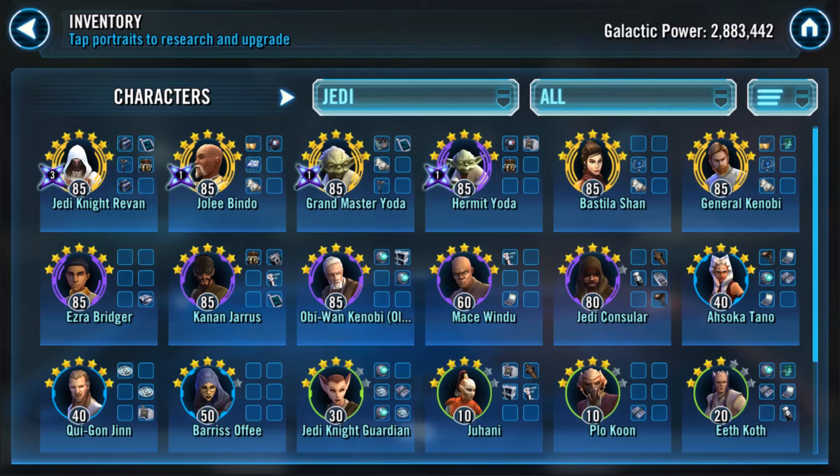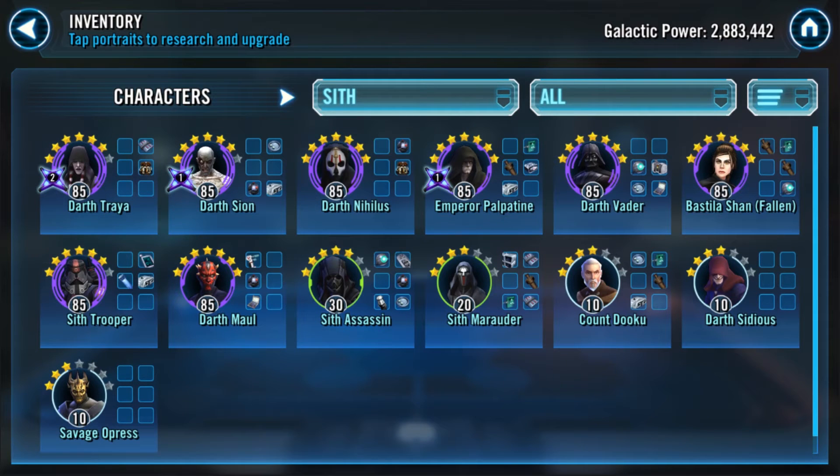The one individual on this team you might want to consider developing is Jedi Knight Anakin. After his rework, he's phenomenal — a ton of damage, a lot of control with healing, health down, buff immunity, and targeting tanks to stop them from doing what tanks do. You'd put Master's Training over him immediately and let him go. You just need a really fast Hermit Yoda — put all the speed into him, he's your turn meter guy on this team.